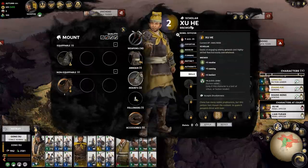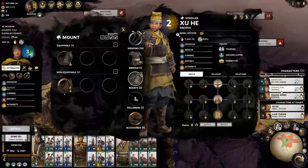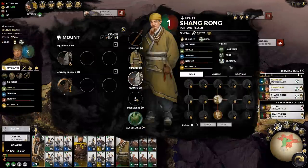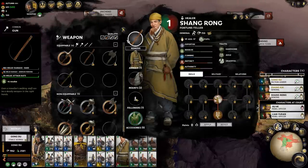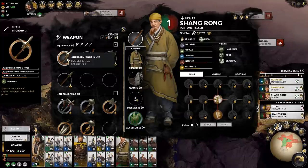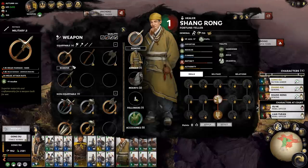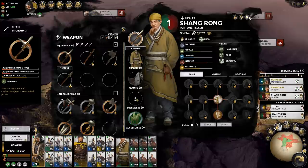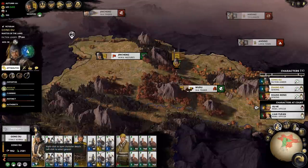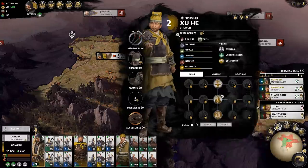This one engages enemy generals and highly skilled foes but is easily overwhelmed - so this is the champion, the guy you want fighting generals. This guy fights units, and this one you'd just want sitting in the back. He doesn't necessarily need fighting items, but I can still give him a better weapon until I need to give it to someone else. I could use Zhuhi in this army, but I won't replace either of these guys for him right now.